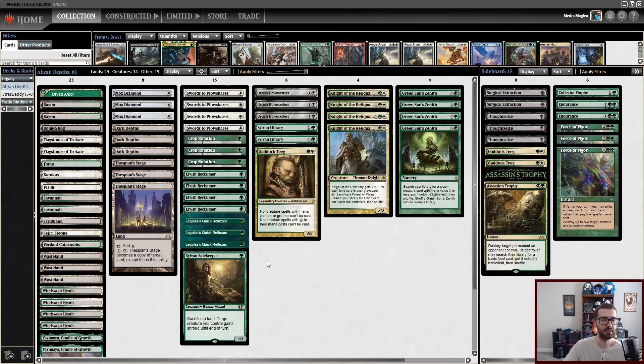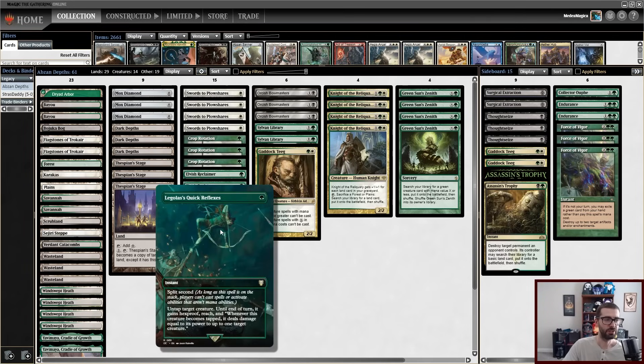But beyond that, we can just make a large Knight of the Reliquary, protect it with Legolas's Quick Reflexes, and go. Giving your Marit Lage hexproof with split second is insane. This is just one of the best protection spells of all time for a large creature like that.